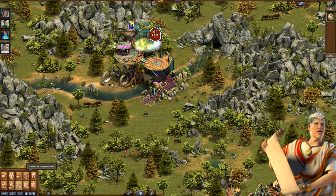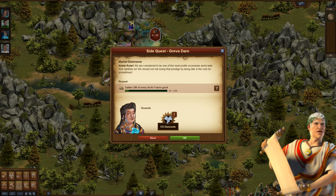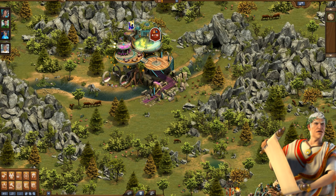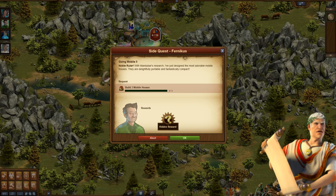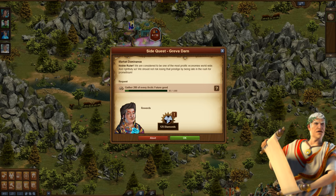Quests are one of the central parts of Forge of Empires. They lead players through the game and determine their progress. The current system that we were using for the past 5 years has been great and worked well, but it had several restrictions that were always very limiting when it comes to what we could do with quests. We sat down and thought about possible improvements to the way we show and present them to you, and came up with a new quest overview which should be able to display all of the needed information in an efficient way and provide the possibility for future expansion.